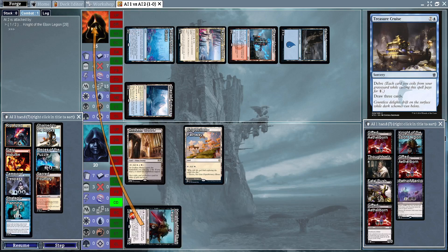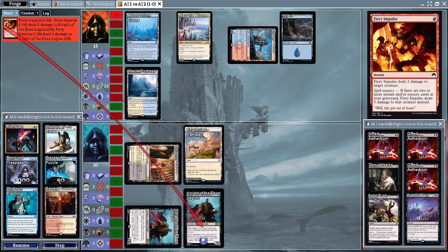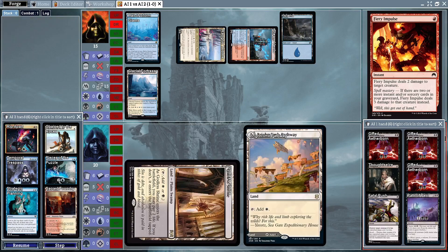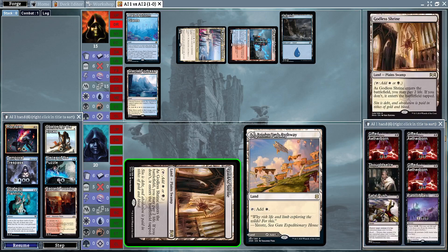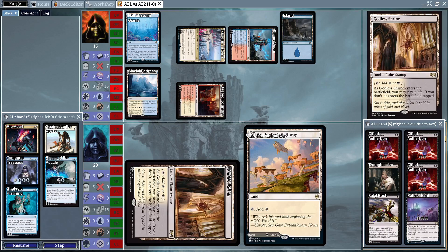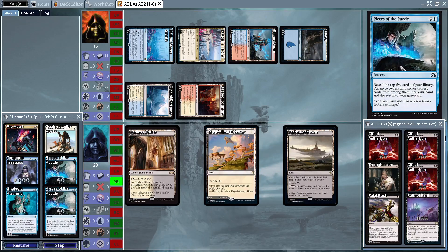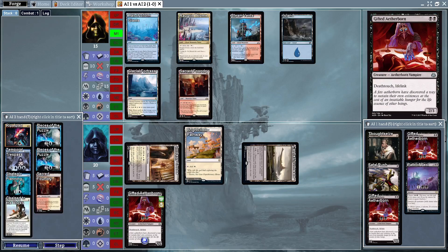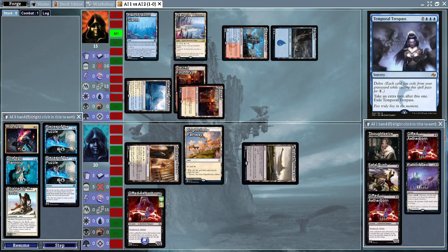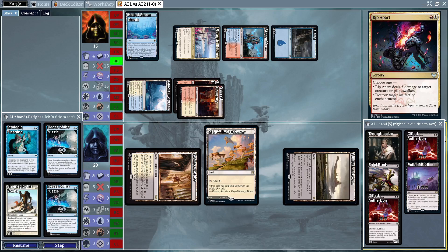Knight of the Ebon Legion gets in for one — no lands for the Vampires as the Mutavaults have been getting destroyed. Two Fiery Impulses are going to take out some creatures from the Vampires deck. Control is very good here, they just need a way to finish off the game. Gifted Aetherborn enters the battlefield — it's a deathtouch lifelinker.